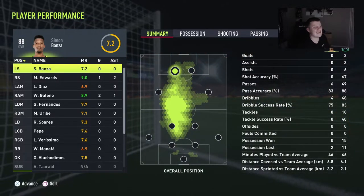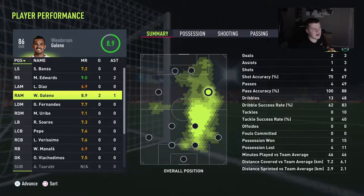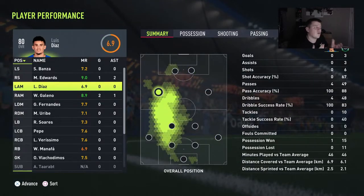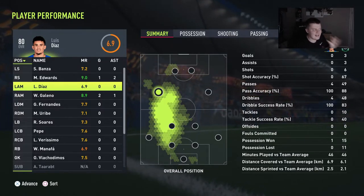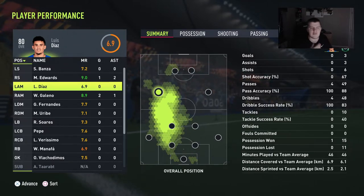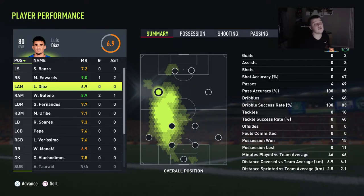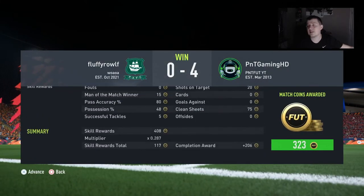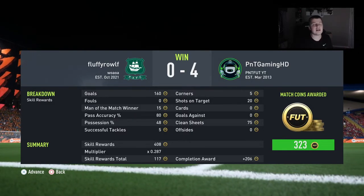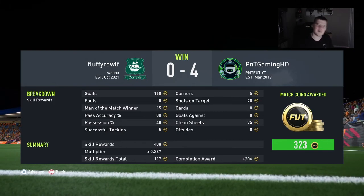I don't even know if I needed to change him from that CAM position — he was working really well there, really dangerous. I did feel the left side with Diaz just wasn't good enough in that position, so someone like Lincoln would be really good in there. I'm going to keep this Liga NOS team going — as different SBCs come out I'll complete them, do a review, and update the team for you guys. This has been the Galeno review as well as the best Liga NOS team build and squad builder. If you enjoyed it, make sure to subscribe, leave a like, and comment down below. Peace!